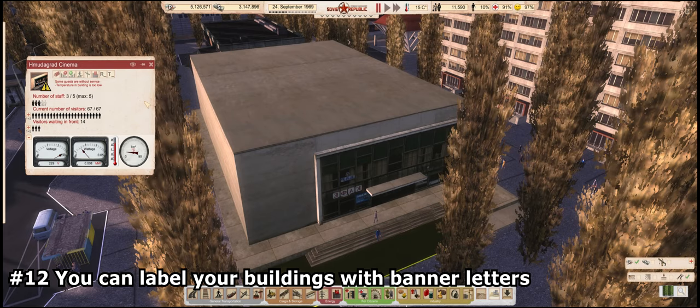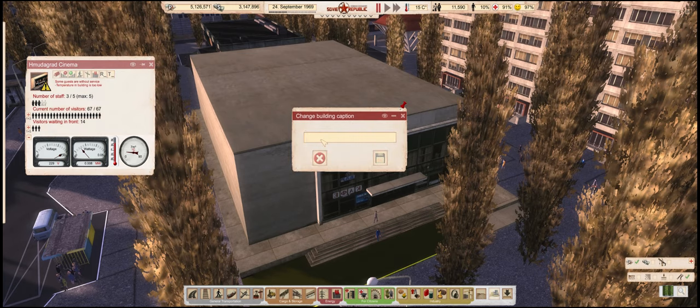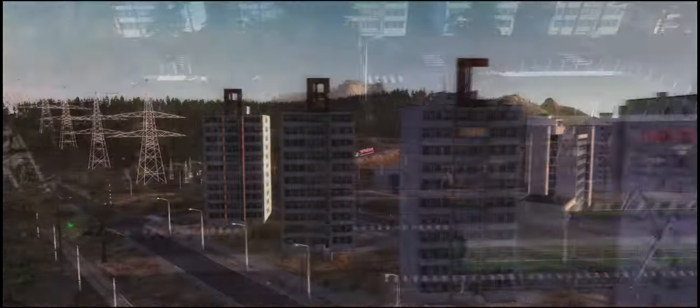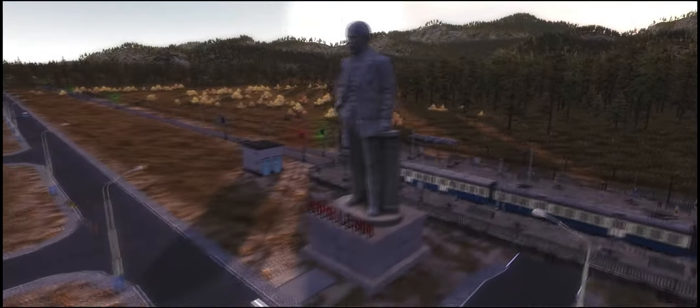Number 12: You can label your buildings with banner letters. Another one of those less than obvious features in the game. If you want to label your buildings, you can do so by pressing the icon in the building's info window with the T and underscore on it. Whatever you type will appear on the front of a building in big red letters, letting you know what you're looking at. You can label almost anything: train stations, housing blocks, industries, even statues and monuments.